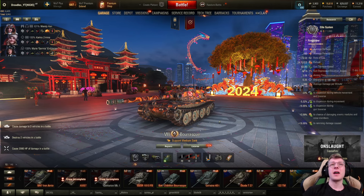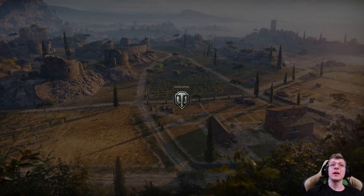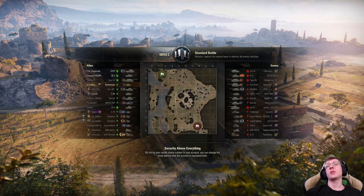Unfortunately, as of right now, I don't have the field modifications upgraded, so I can't put two equipment loadouts on this vehicle. Normally, I would do a spotting loadout and a damage loadout, just like I did for my Char MLE. But the nice thing is that this vehicle can carry the same crew as my Char, so that's literally what I did — I put my Char MLE crew in this tank and called it a day.